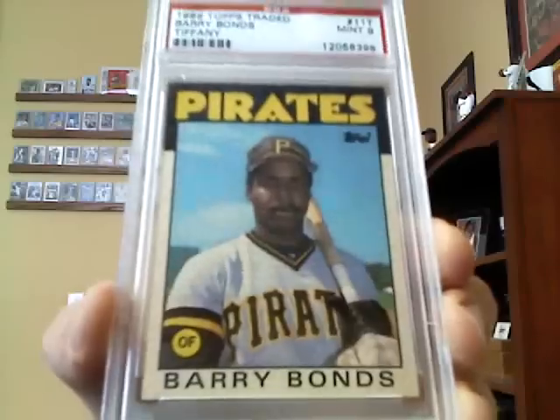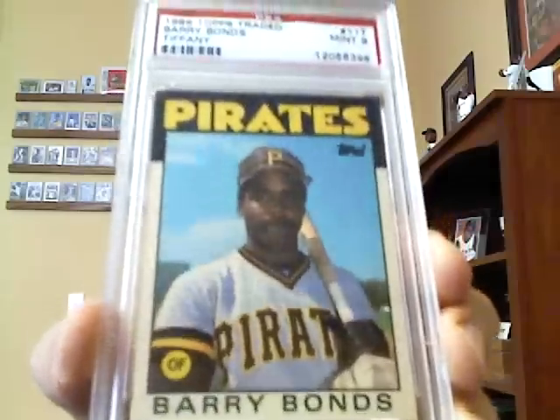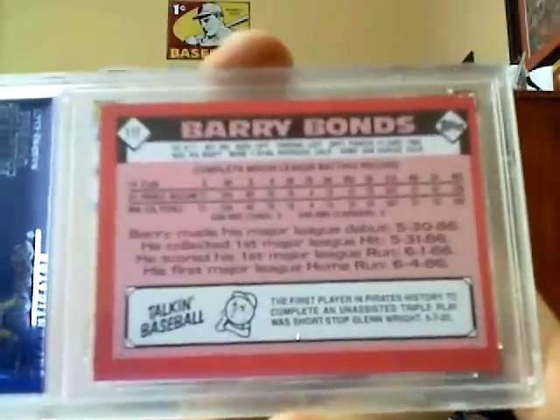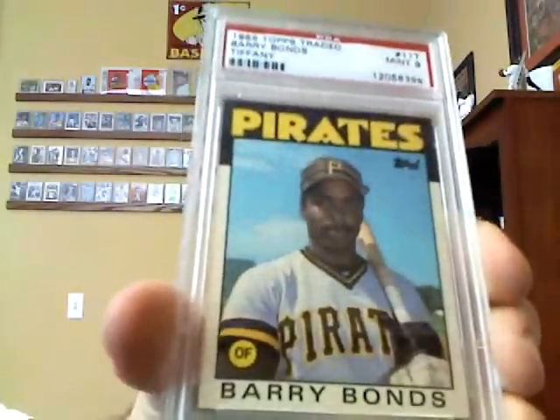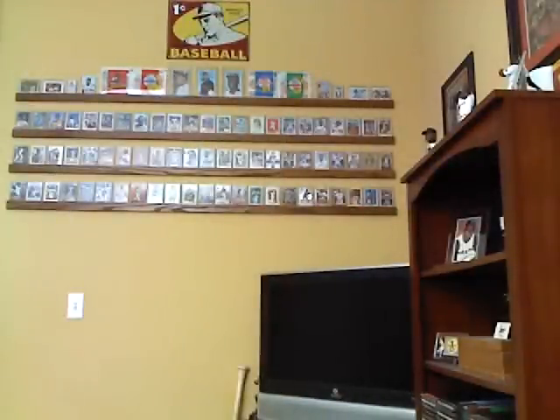Number 12 is the Topps Traded Tiffany Rookie card of Barry Bonds. So there's the front, this one's graded, and then the back. I love the Tiffany cards — I got a lot of Tiffany Bonds cards — but of course the traded rookie card is my favorite one. That's card number 12.